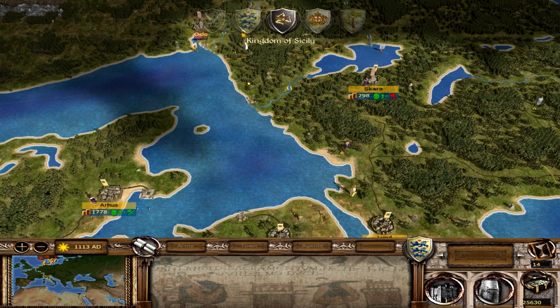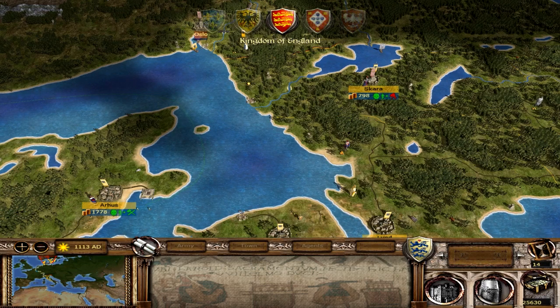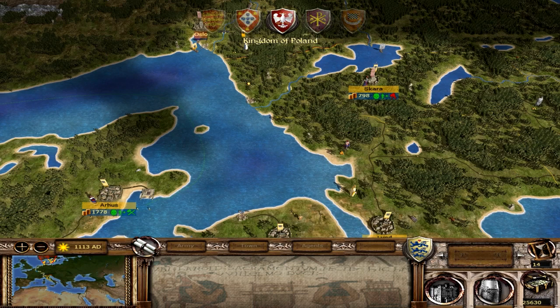I imagine that Norway has an army somewhere around their lands, because they were able to take Oslo. That tiny little army next to Skara isn't going to be able to do us any damage at all - a single defending garrison will be able to take care of them. They might just be scouting the area. At least next turn we'll know we'll be able to take Oslo, or at least a turn after that once we get our siege set up.